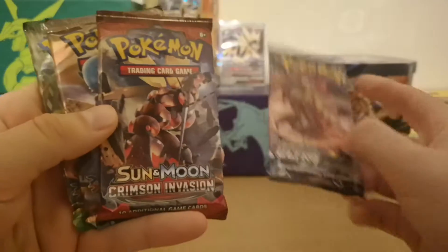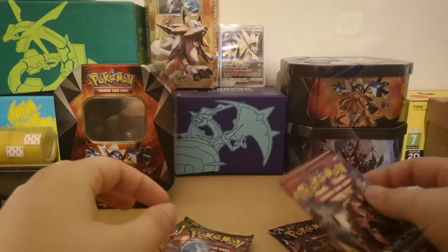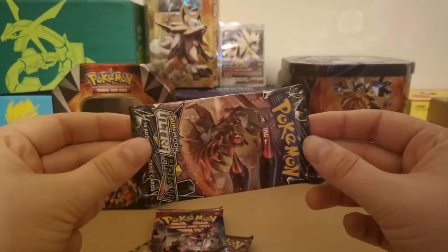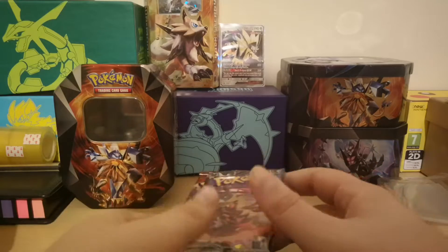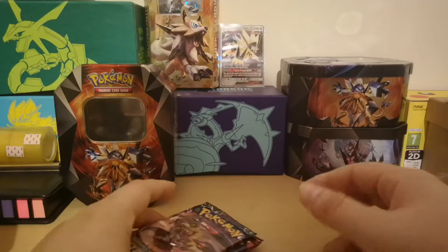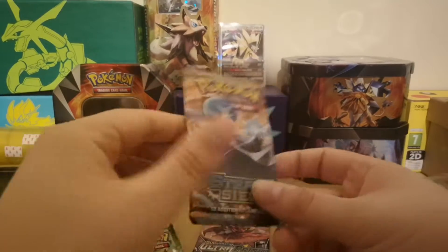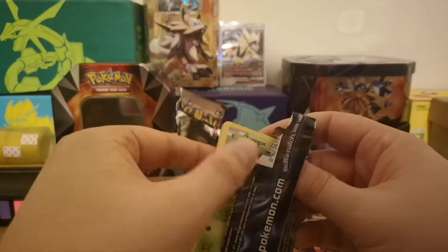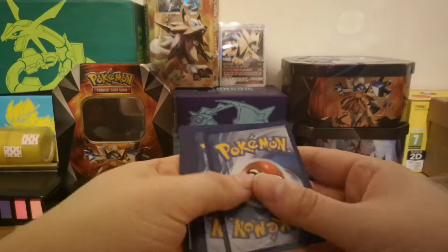So we've got Ultra Prism, Crimson Invasion, Steam Siege, and Fates Collide packs. I don't really care about Crimson Invasion or Steam Siege, but I do like Ultra Prism a lot, especially because of the gold cards. I pulled one before on video but sold it, thinking I'd buy more Ultra Prism packs and pull it again - obviously that's not how it works. Anyway, we'll leave Ultra Prism for last and start with Steam Siege.